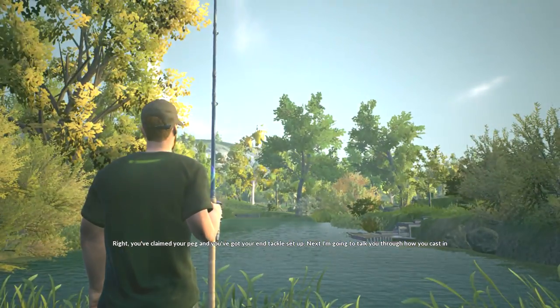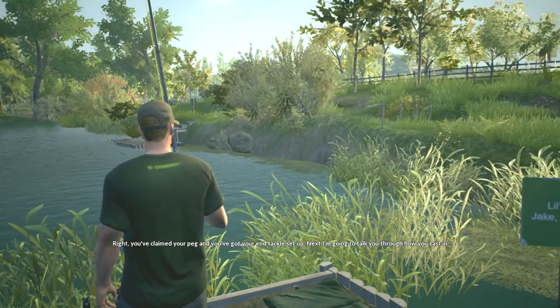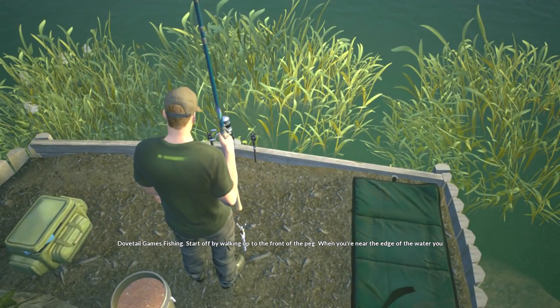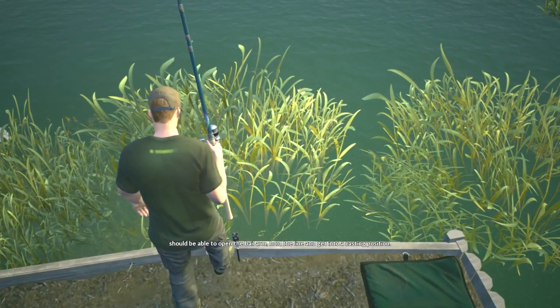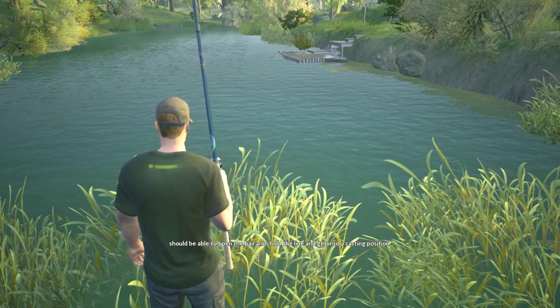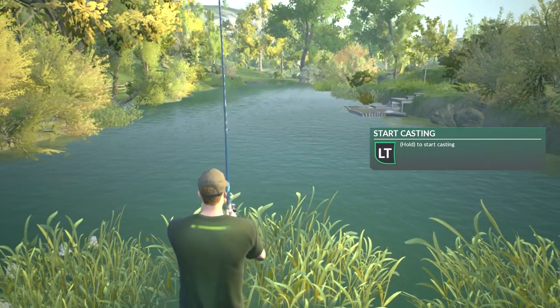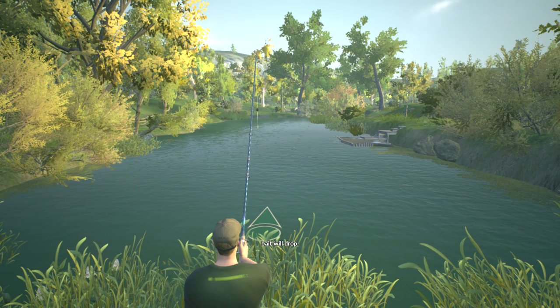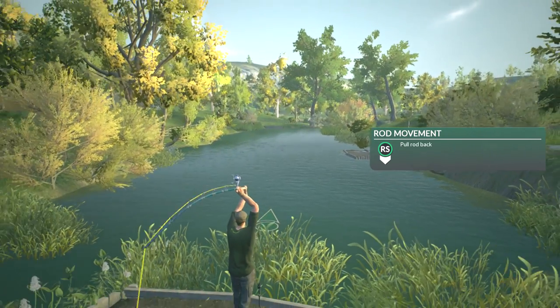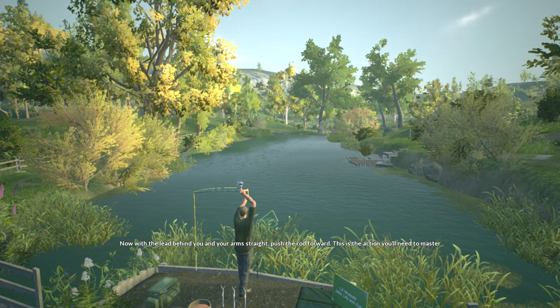You've claimed your peg and you've got your end tackle set up. Next I'm going to talk you through how you cast in Dovetail Games Fishing. Start off by walking up to the front of the peg. When you're near the edge of the water, you should be able to open the bail arm, hold the line, and get into a casting position. With the line held, pull the rod back until the lead is behind you — but remember, keep the line held or the bait will drop. Now with the lead behind you and your arms straight, push the rod forward. This is the action you'll need to master when performing a long-range cast, so have a practice swing to get used to the motion.